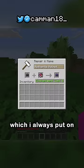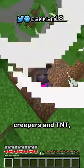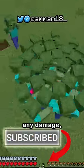This leaves blast protection, which I always put on one piece of armor, meaning I get max protection from creepers and TNT while barely sacrificing any damage.